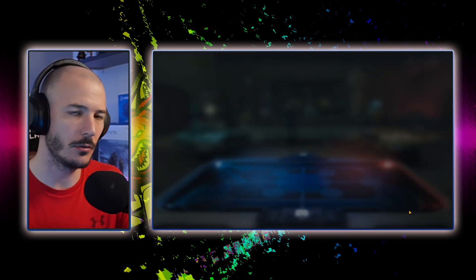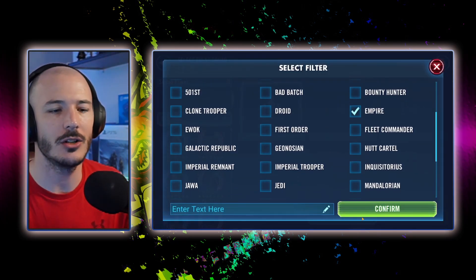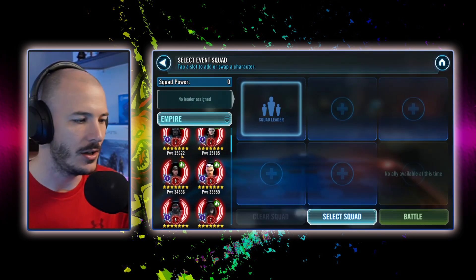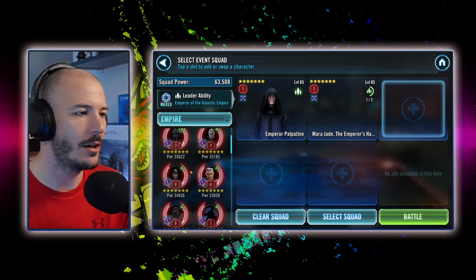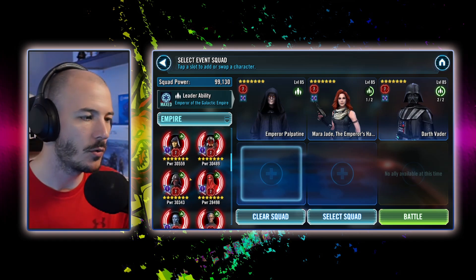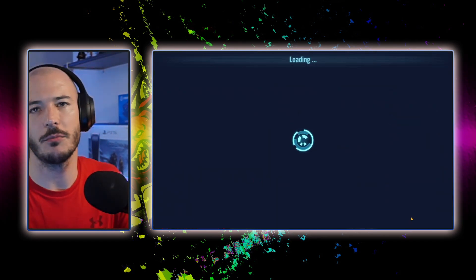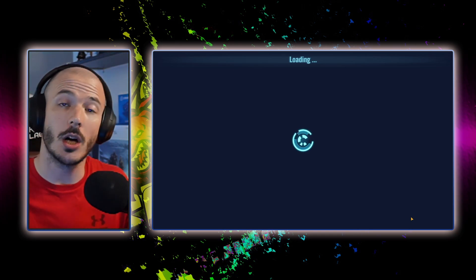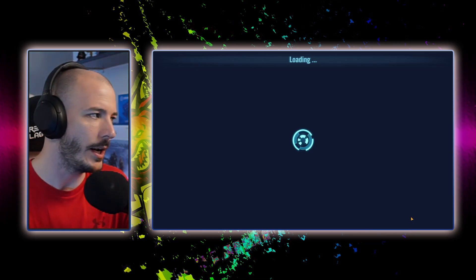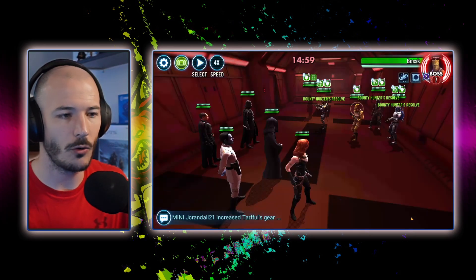What I will show you is a Darth Vader team just in case people don't happen to have eight turns in a row with Jedi. This will be a very easy way of getting eight turns in a row. We'll use Emperor Palpatine, Mara Jade, Darth Vader. We could throw in Gideon and Thrawn. Gideon will be able to remove turn meter from the opponents but it won't affect our Darth Vader, so he can't have his TM manipulated. He will then go into Merciless Massacre and that basically gives us all the turns we need.